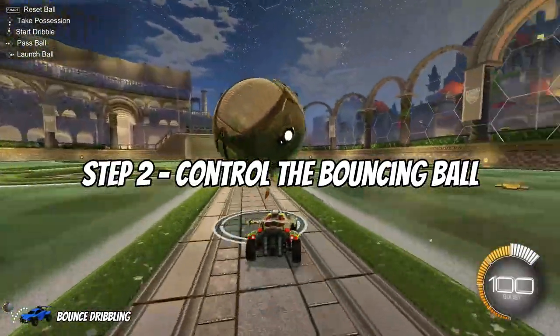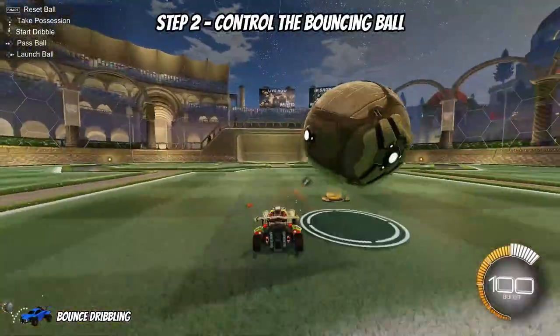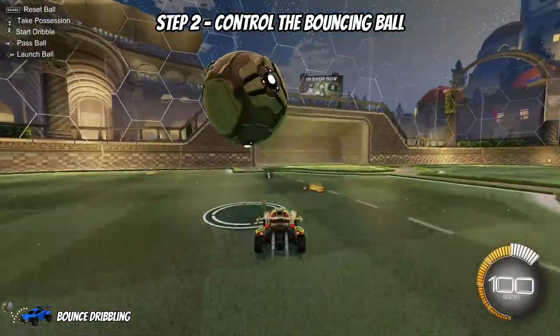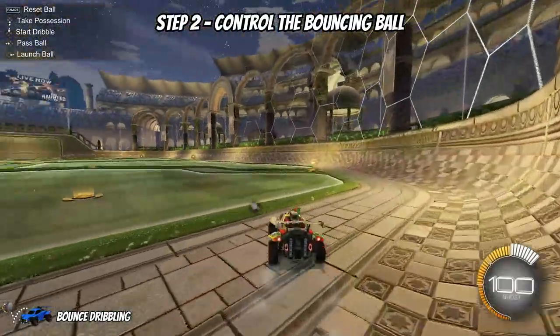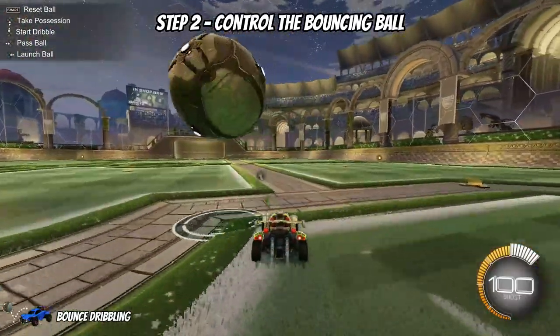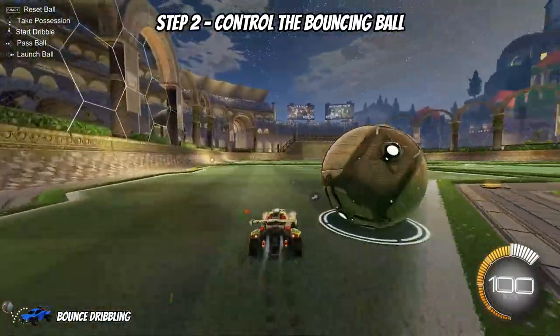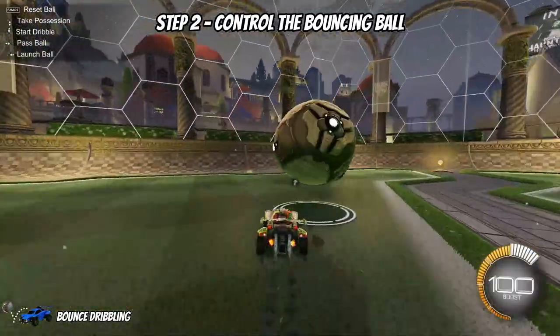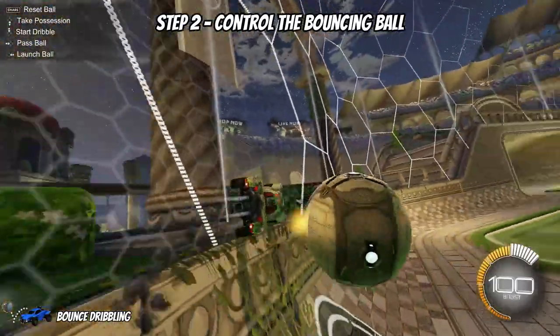Step two is controlling the ball when it is bounced. Focus on controlled, light touches on the ball — we don't want to give away possession. It's also important to drive through the ball, meaning you actually want your car to cross underneath the ball when performing a bounce dribble. As you can see in this demonstration, my car isn't traveling underneath the ball, which makes you look quite predictable to your opponents and can lead to an easy counter attack.